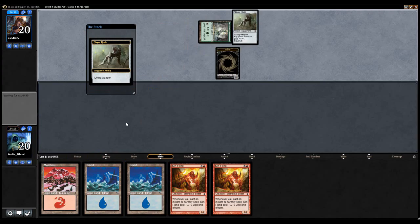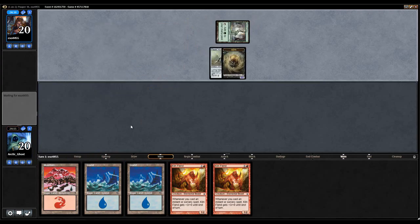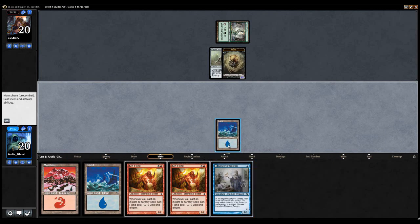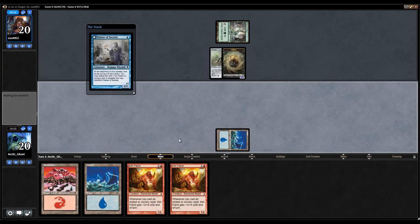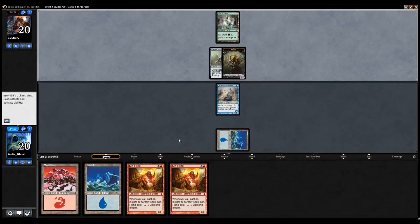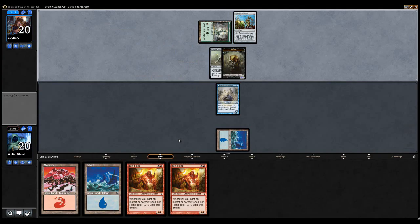This matchup can go either way. Affinity has a lot of good sideboard cards against me. I can be too fast for Affinity — it really is just a race. After board, depending on what my opponent has in their sideboard, because it is Affinity you do get access to all five colors, it could be bad. I don't have anything specifically against Affinity because you don't really need anything specifically against Affinity. You could actually just beat Affinity straight up if you wanted to.